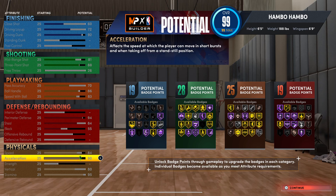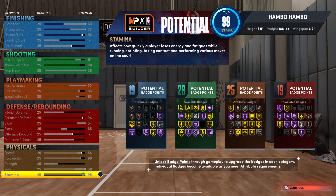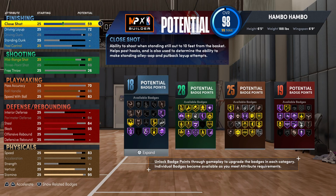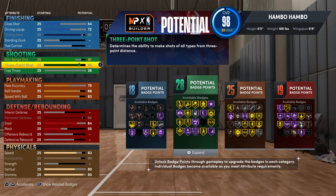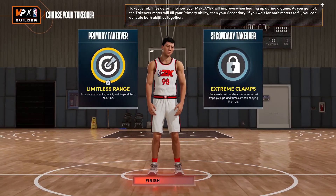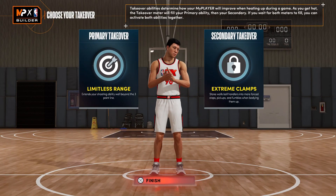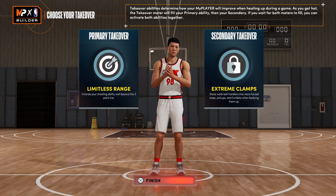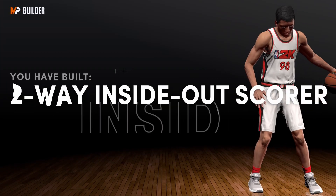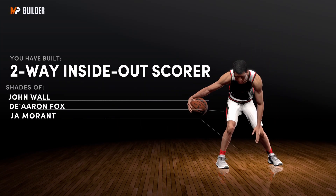Moving on to the attributes, you guys can see this is quite good. If you want free throw on this build, what I'd recommend doing is drop down your speed 1 rating, also drop down your close shot to a 54, and this will give you an 84 total free throw. For the takeovers, I decided to go with first limitless range and second extreme clams. Overall, I just think these takeovers fit the build quite well. I built a two-way inside-out scorer, which is honestly a very cool name in my opinion.